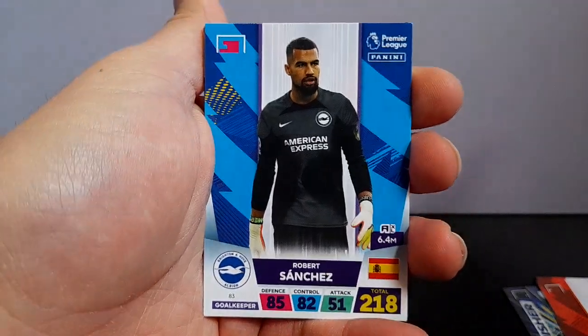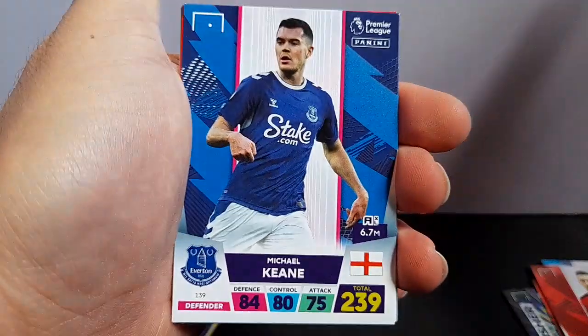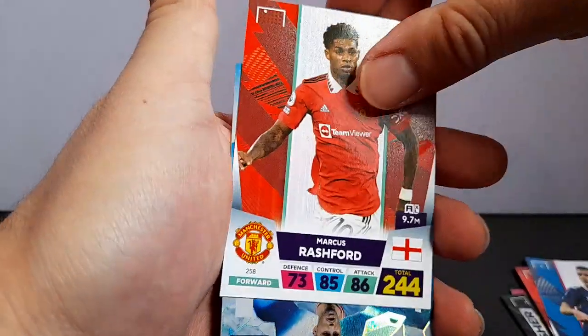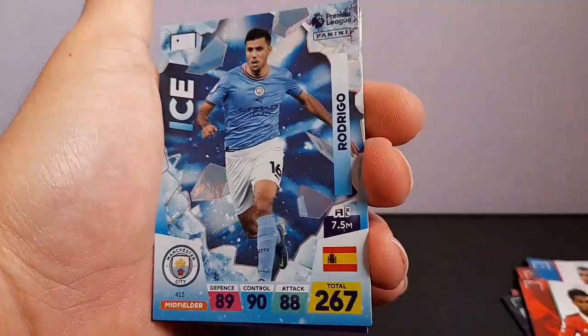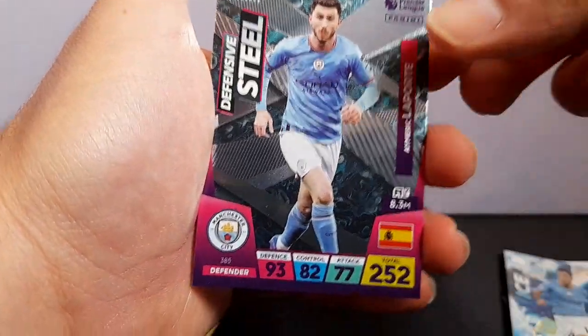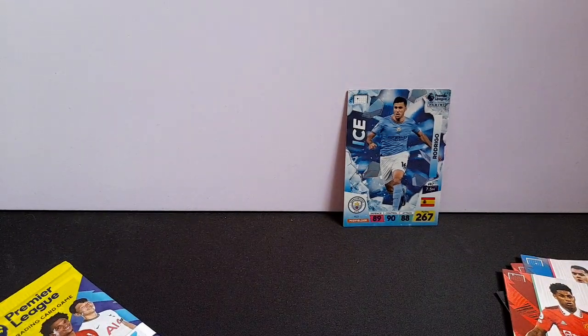Code card. Sanchez, Dalot, Michael Keane, Marcus Rashford. Ice card — Rodrigo. That's a cool one. Laporte — I think that's the best one so far, my favourite so far. That must have just been a one-off in the previous opening then — yeah, we got really lucky then.